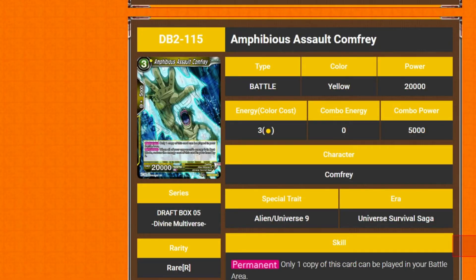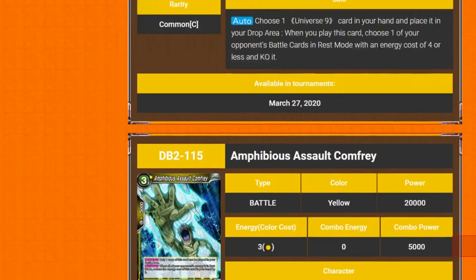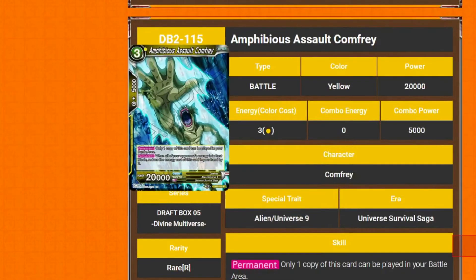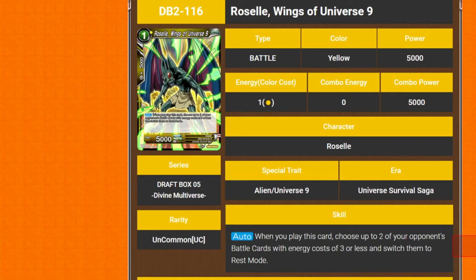So we've got Amphibious Assault Comfrey — 3 cost 20k. Only one copy can be played in your battle area. Permanent: when all your opponent's energy is in rest mode, reduce the cost by two. But your entire deck is basically going to be blue, yellow, the trio, the danger stuff — there's probably no room for this.